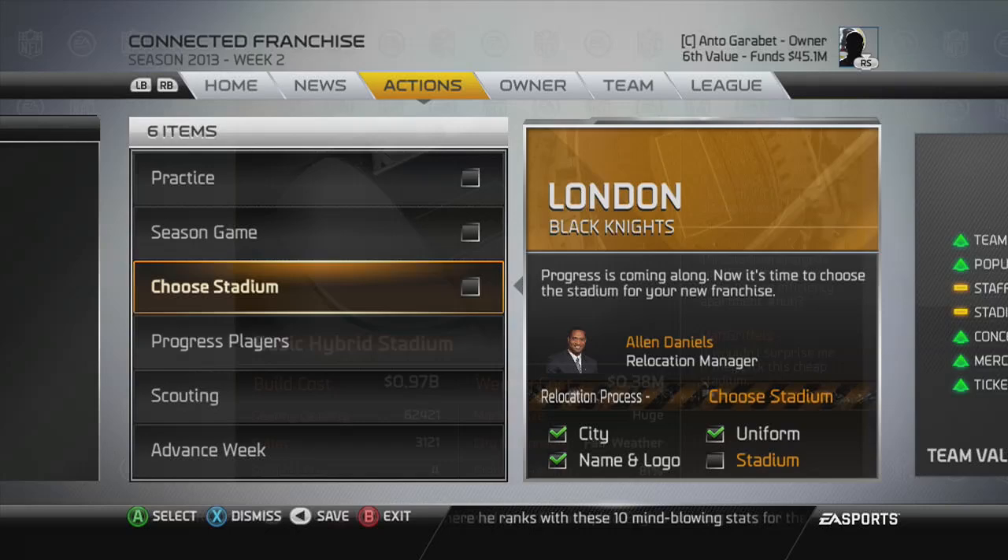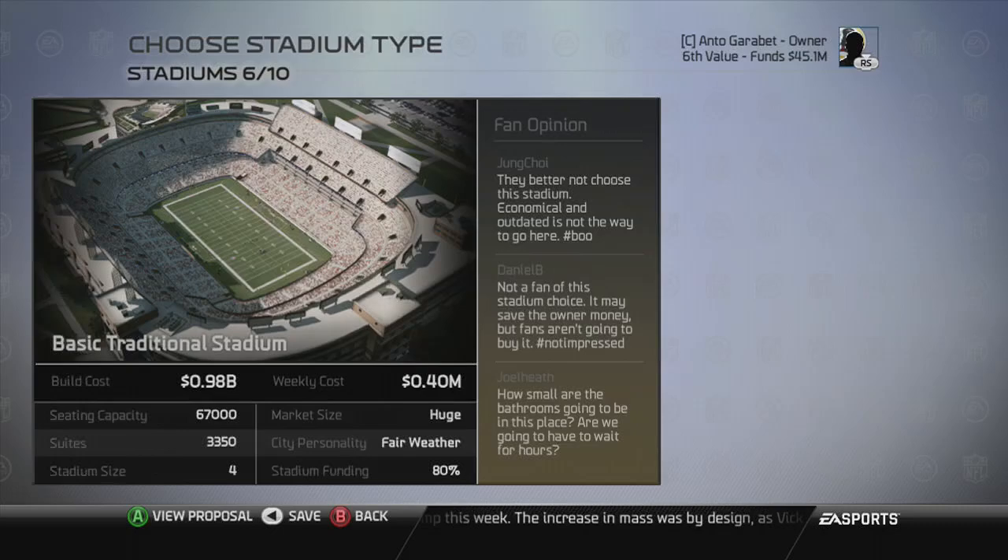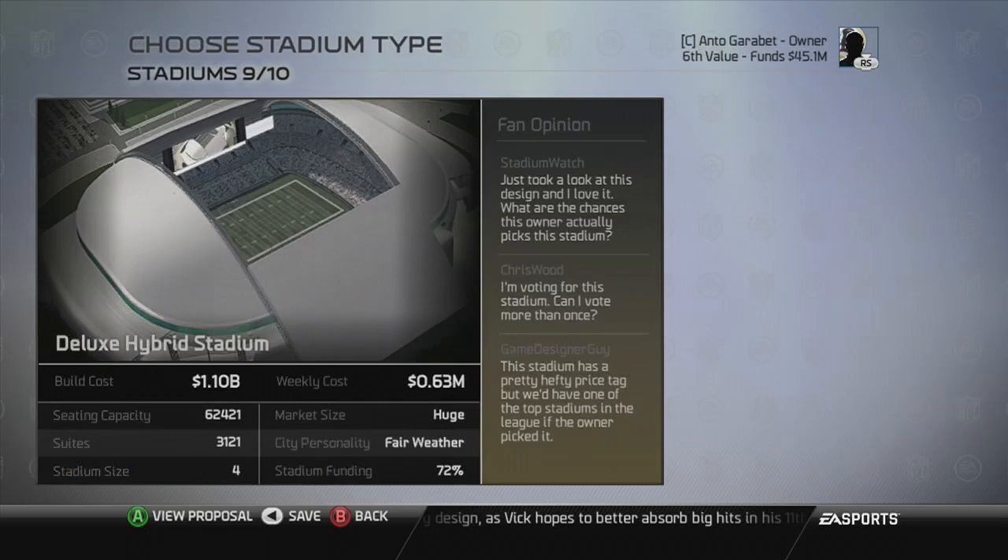Last but not least, we chose the stadium. There are 10 stadiums to choose from — outdoor and indoor. I kept looking through all of them, and the one I fell in love with was the Deluxe Spear. That is the one I decided to go with.